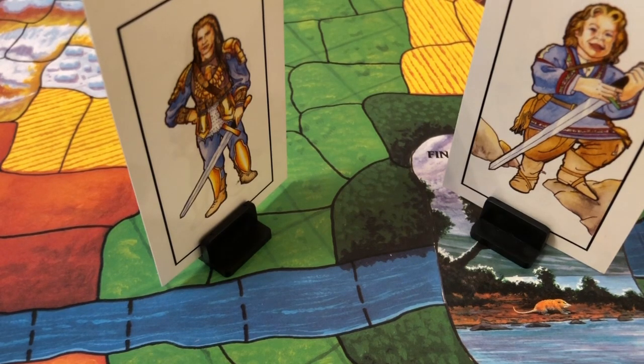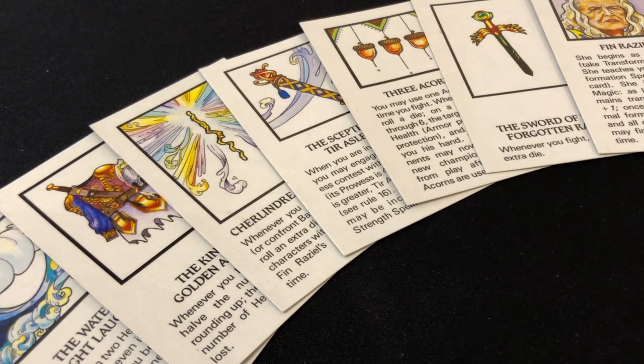The reason the good players want to find locations of power is that not only does each location grant a special ability, there is also a treasure housed at each of them. These treasures are distributed randomly at the start of the game and include the Scepter of Tir Asleen, a handy set of three acorns, and even the great Fin Raziel herself, who starts as a possum and teaches you the transformation spell. Yes, the transformation spell does allow you to turn characters into pigs and goats among other things. Obviously the scepter is an essential item for the good players to win, but the other treasures are all exceptionally powerful — plus it's fun to visit those key locations from the movie and find the characters and items that help Willow on his quest.